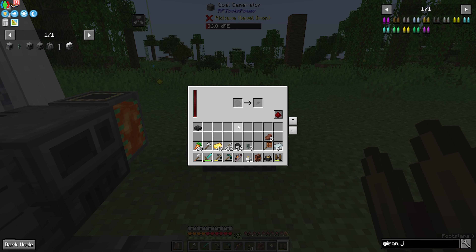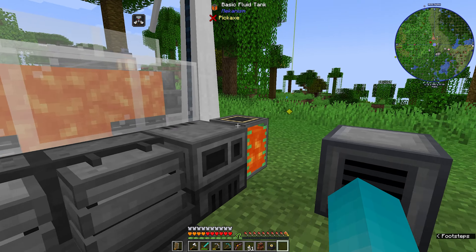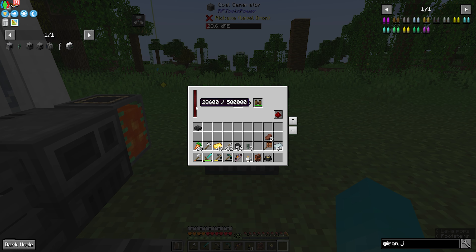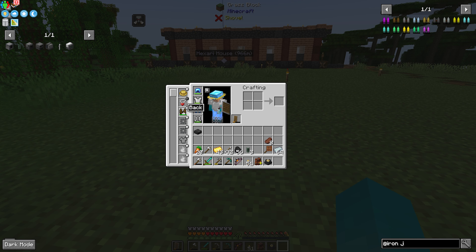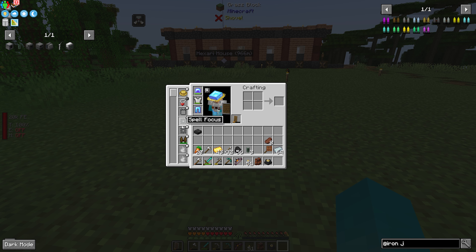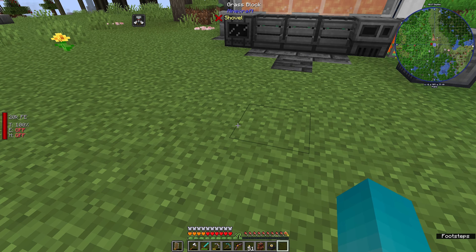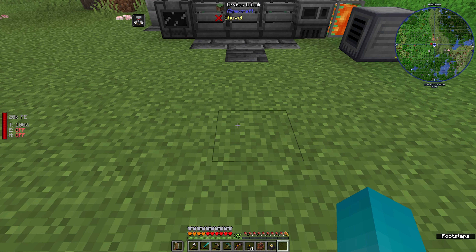We also made this coal generator earlier — you could skip this entire Mekanism step and just make a wood backpack and charge it with this coal generator. This can also go on your body, in your Curios inventory slot. And now on the left-hand side of the screen, you'll see we got our jetpack information — we have 20,000 energy stored.